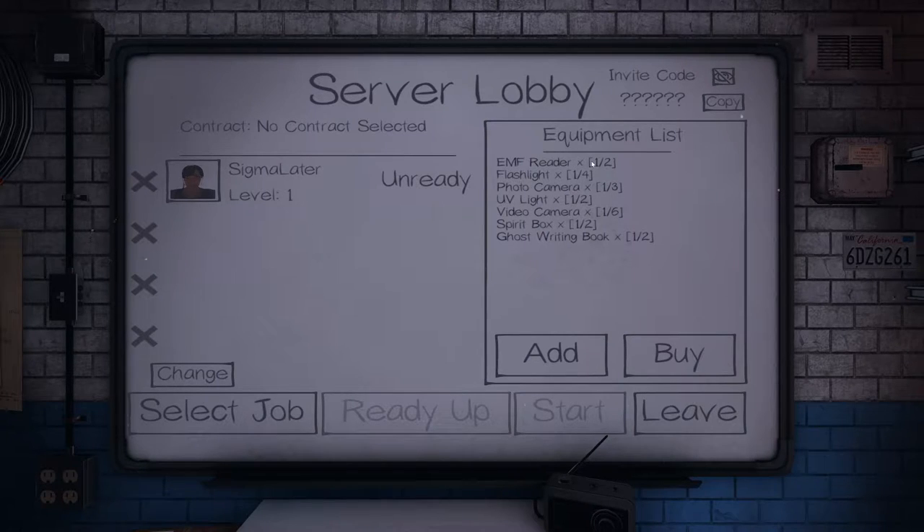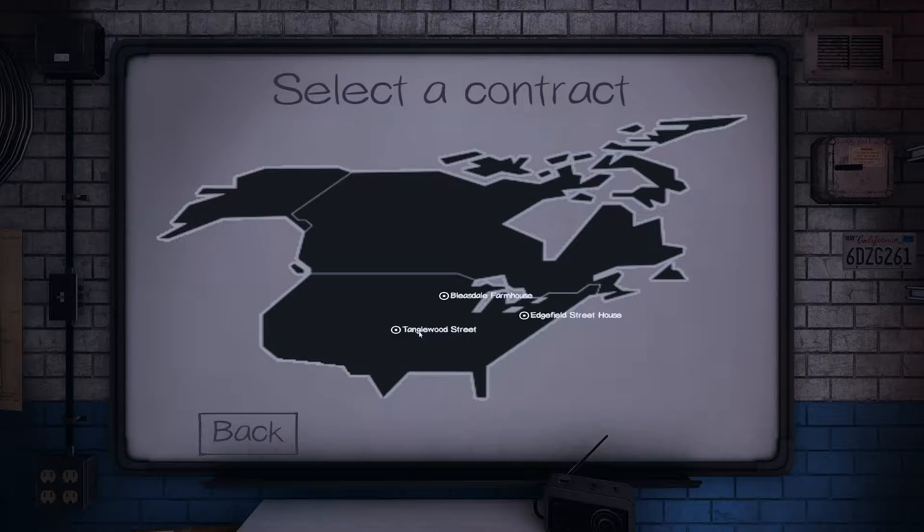These are stuff I already have, so I don't need to add any more — probably because I can't actually buy anything. Select job: Tanglewood Street, Bleasdale Farmhouse, Edgefield Street House.